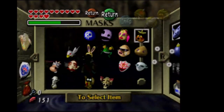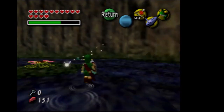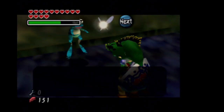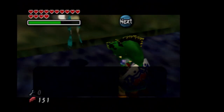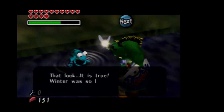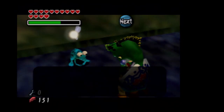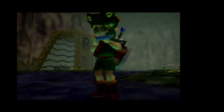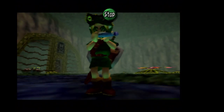Alright, we're just going to equip the Don Gero's mask. 'Don Gero, it's been so long! What has brought you all this way? Could it be — has spring finally come to the mountains? It is true! Winter has been so long, I began to lose all hope. I am the Garo of the mountains!' I'll see you guys at Great Bay Temple.